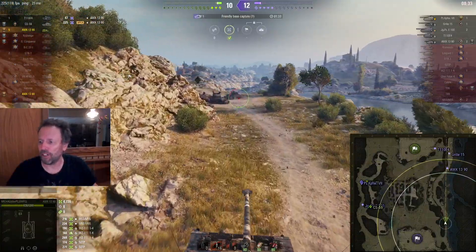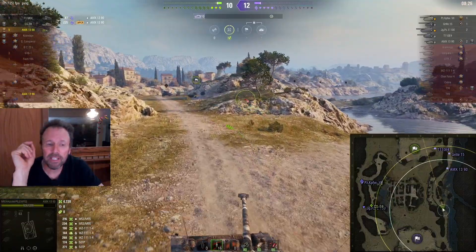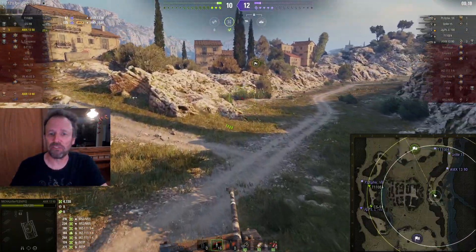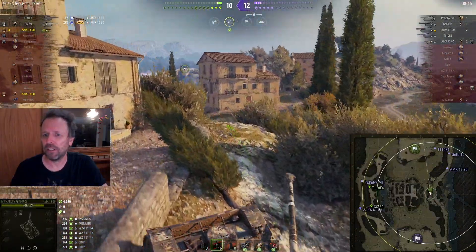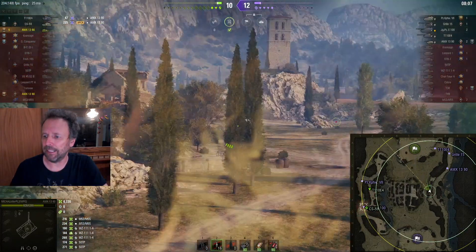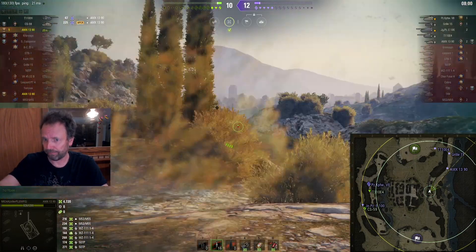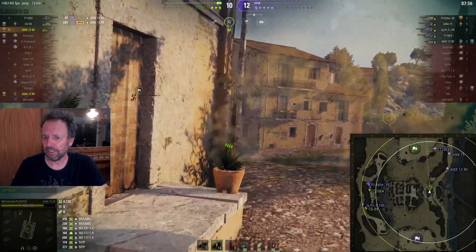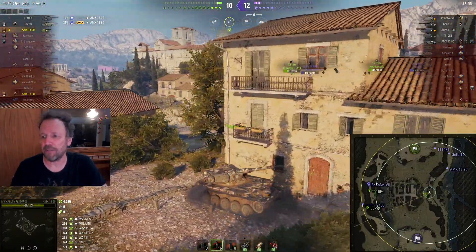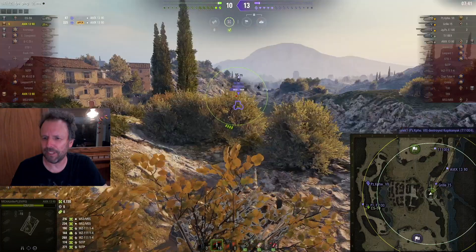He's got a plan — he's probably going to this position to maybe encounter the AMX 13 90 or get a shot at the cap. The enemies said 'no cap, kill all.' Let's see how that works out for them. I'd be careful — I think that AMX 13 90 is probably coming down the 8-9 line. It all depends what the enemies do. He's got eyes down there where he's aiming — this is actually a good position. But he's basically waiting for his teammates to die now.